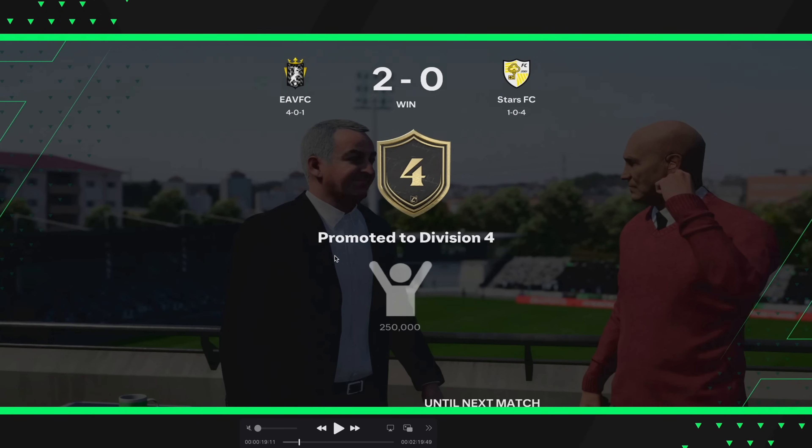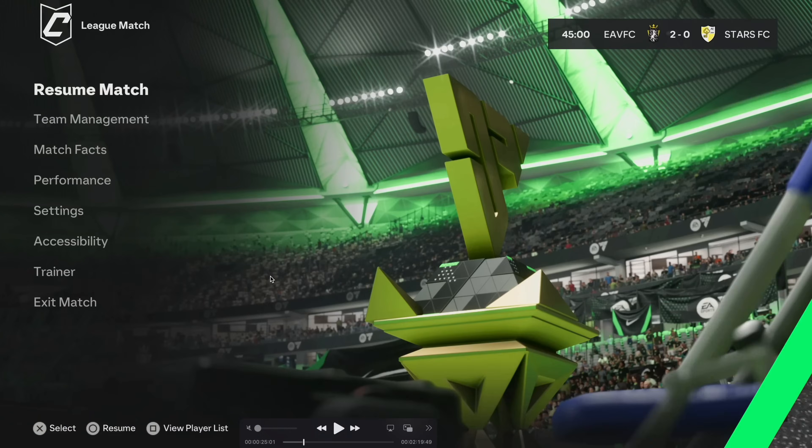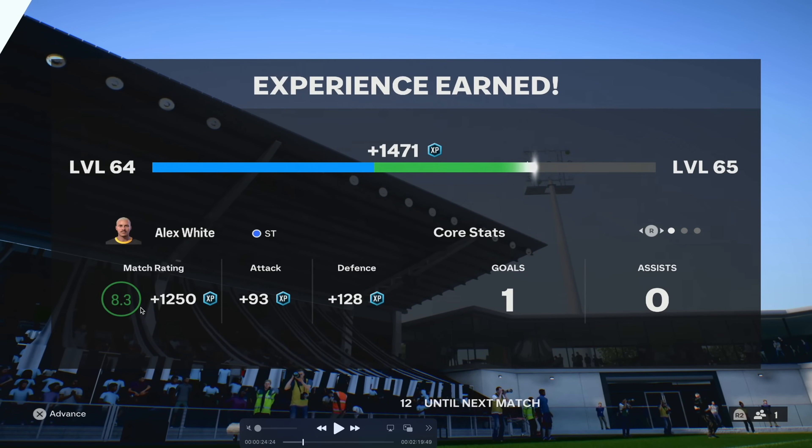This is one of the cut scenes that comes up when you get promoted to a different division. Then we've got experience earned — so Alex White gets 1,471 XP after a match because of the match rating and the attack and defense bonuses.